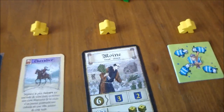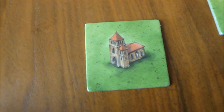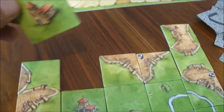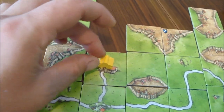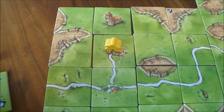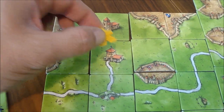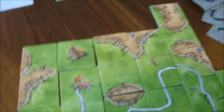Next, we have the monk. The monk goes in a priory. The priory scores once it is surrounded with other tiles — all the way around. That will score you nine points, and then you remove your man. Again, you can use your man later on in the reserves.